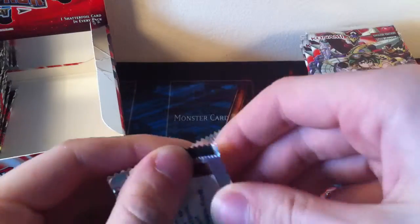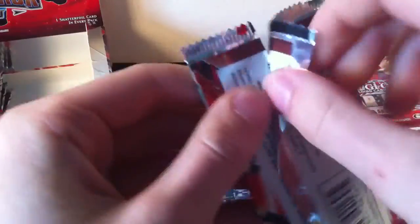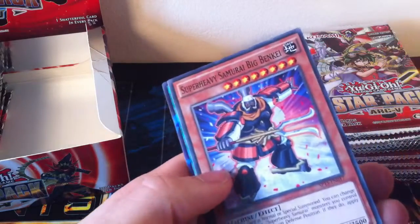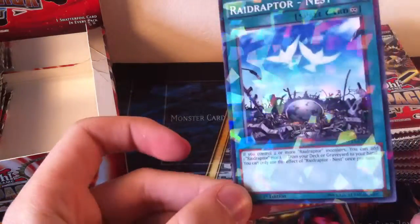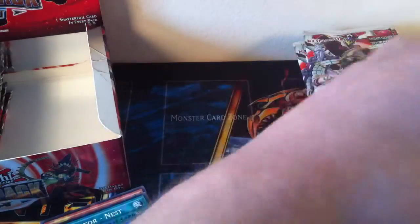Stop giggling at me, rude. On to the next pack. So, Performapal Power, Muffler Lion, Zero Sign, Big Benkei — I didn't even know that was in this set, that's actually really good, because I needed three of those and I should be able to get three out of the box. And Raid Raptor Nest Shatterfoil, which is another one I'm using for Raid Raptors. That's actually a good start already — two packs in and quite a lot of stuff I'm interested in.